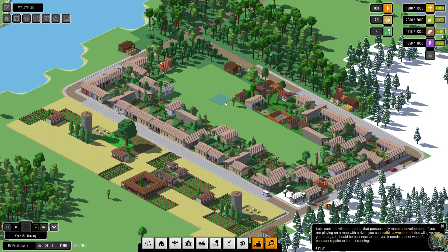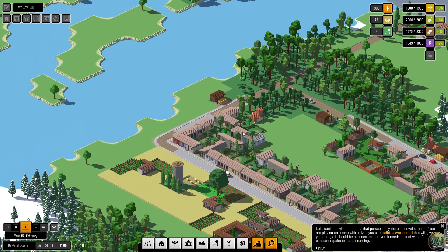A little bit of fast forward here so we can try and populate those houses. There they go — 900. Okay so now we can build the watermill. It'll give us energy and it should be built next to the river.